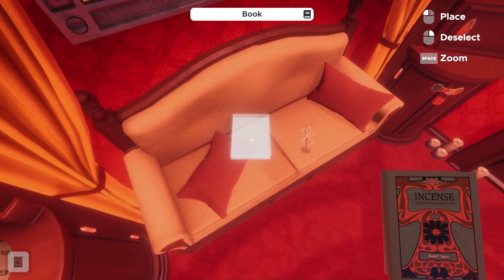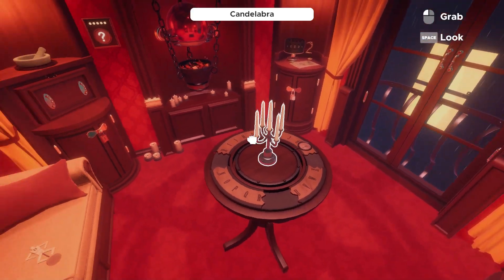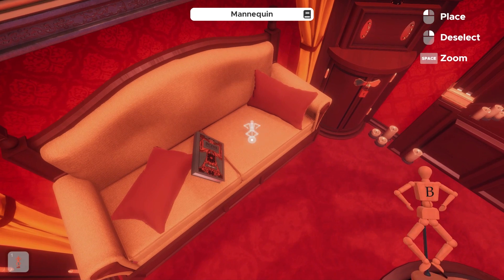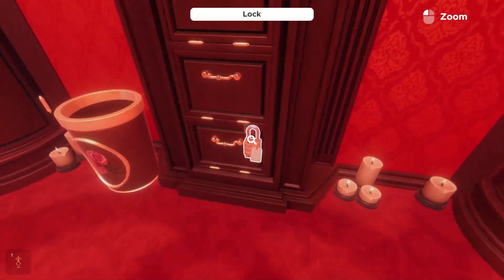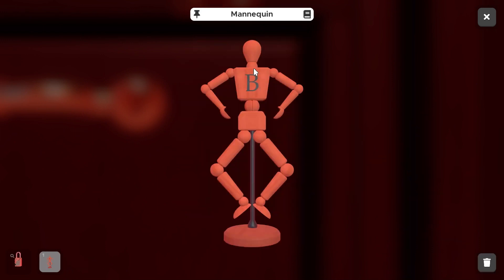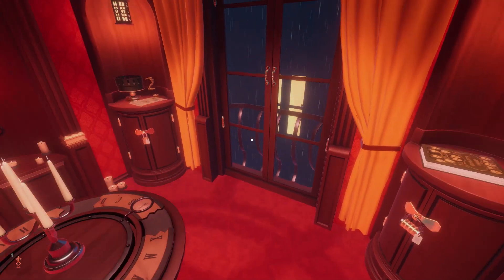I'm going to quickly move this book because there are a few puzzles available to us that we don't need solutions for other puzzles to solve. The first one is the mannequin puzzle here. There's a piece just on the couch on our left. This mannequin has a letter B on it and is in the shape of an eight. Our combination is just right here, so we know we need three numbers. The B indicated on our piece is letting us know that this eight is the second number on our lock.